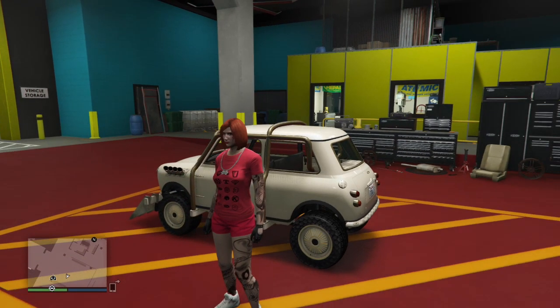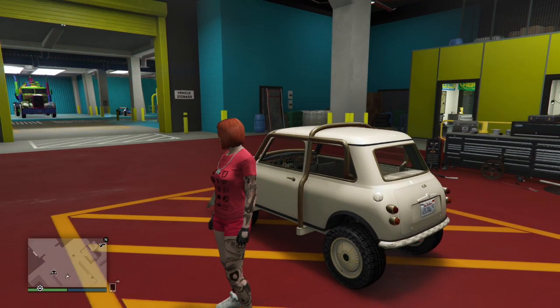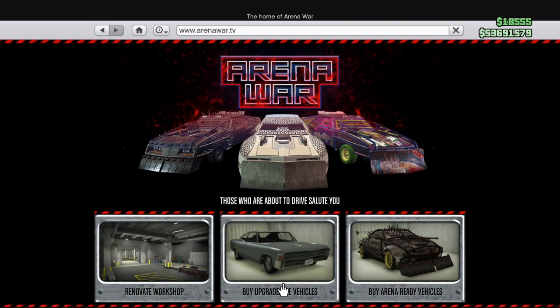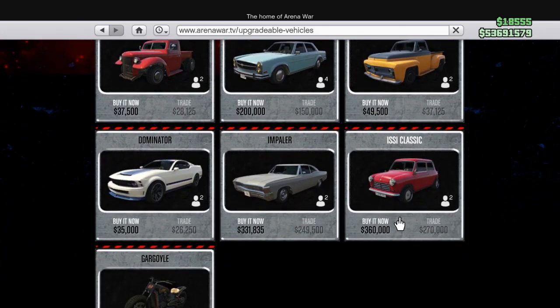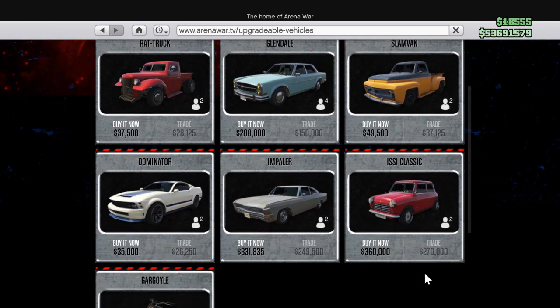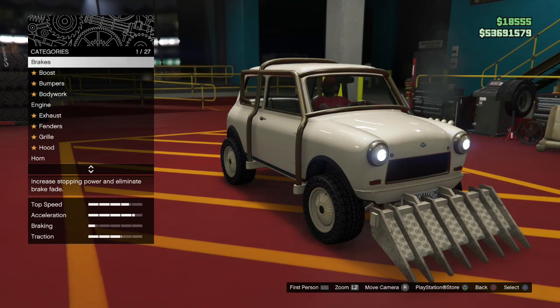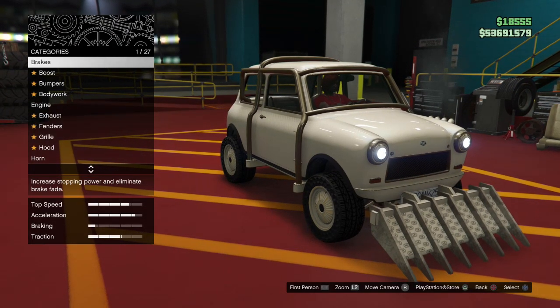Two million dollars when you upgrade the Future Shock Issi. So first, you buy the Issi. You go to buy upgradable vehicle and you get the Issi Classic right here — you buy it for 360K, or you can get the trade price if you did Arena War games or whatever. I bought it at the full 360.